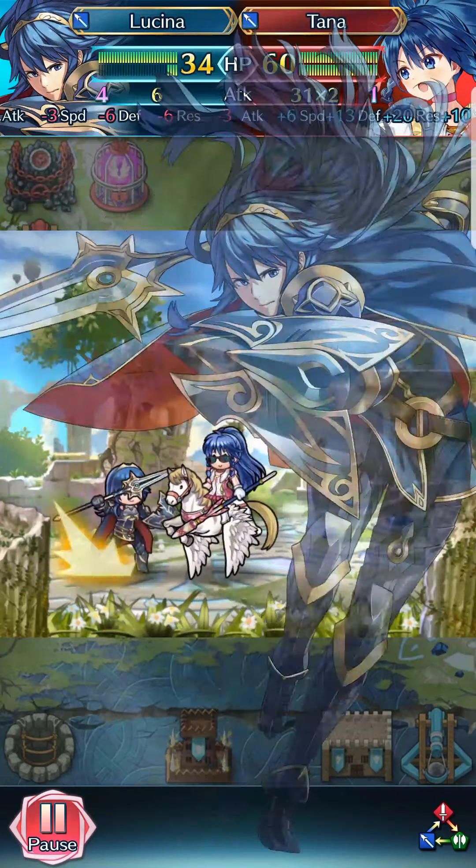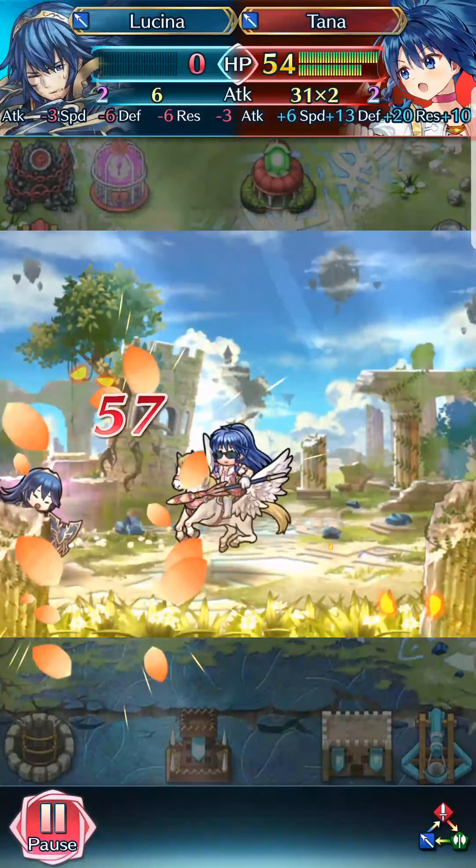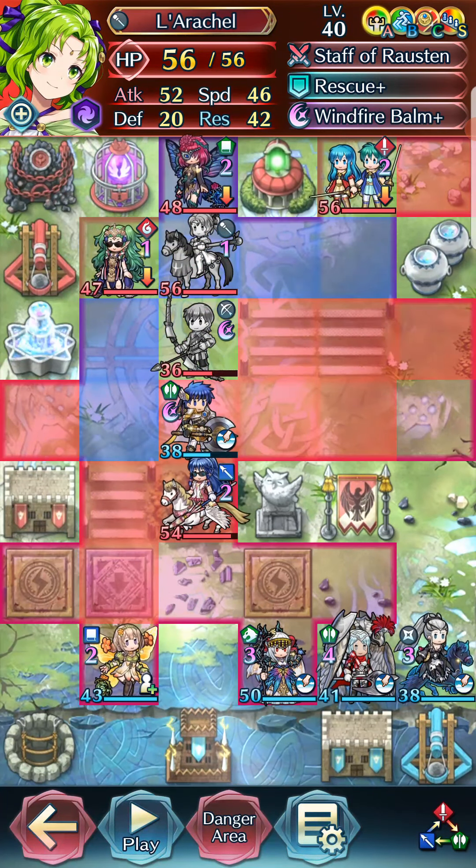The third change I did was I took Dark Luster's advice and gave Bonfire to Tana. And that's it — those are the three changes that I made to this team.